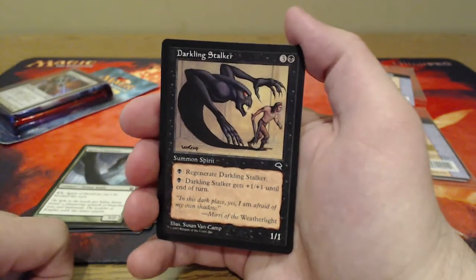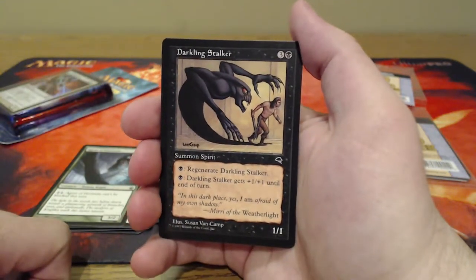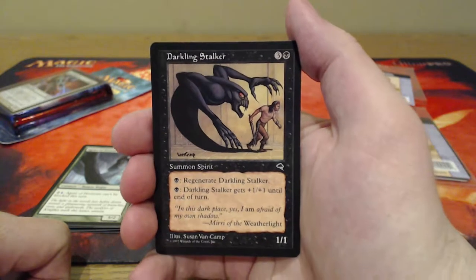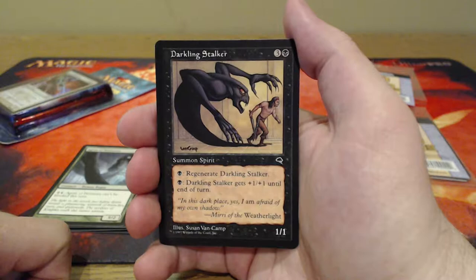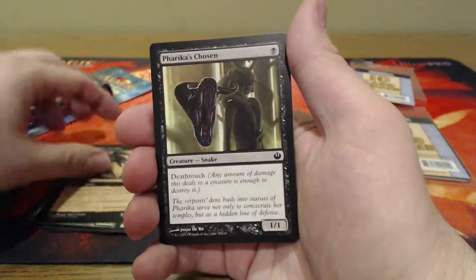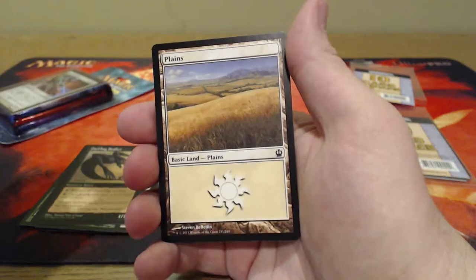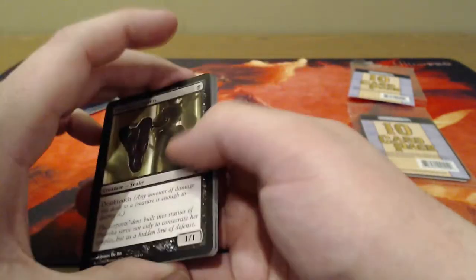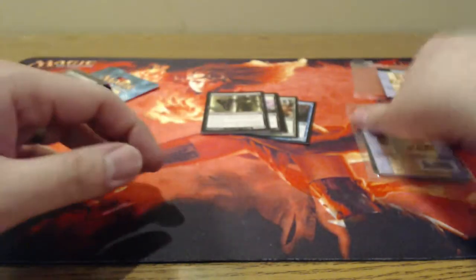Oh wow, that's an older set — a Darkling Stalker. Sweet old artwork on that card. For one mana, 1/1, you can regenerate them or pay a swamp and it gets plus one plus one till end of turn. And a Freakin' Chosen of the Plains. So yeah, it's not worth it. We paid a dollar for it — ten commons, not even a single uncommon.